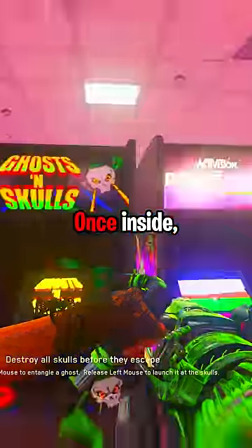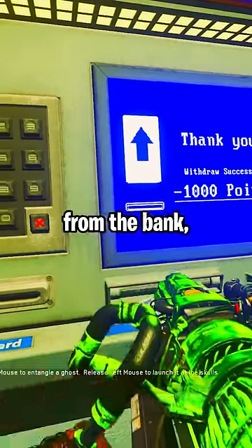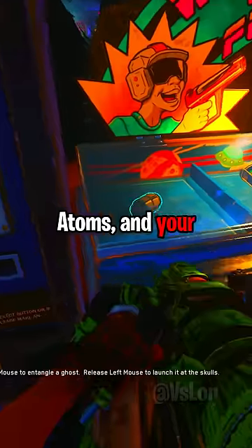Enter the Ghost and Skulls machine. Once inside, use your rewind grenade, and you'll now be on a very short time limit. You'll need to withdraw the 2,000 points from the bank by Uppin' Atoms and your transponder.